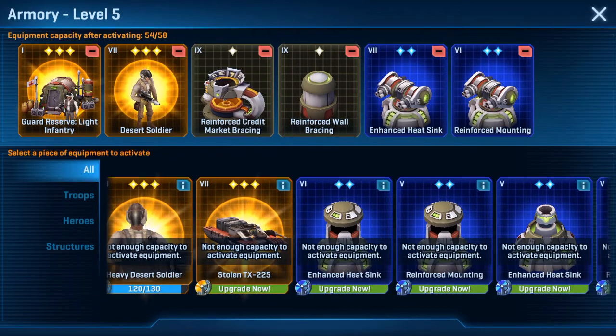Hey all, Adrian Sim here from Force SWC. It's time for another HD. As we know from my defensive video win that I just posted before, where I actually managed to get a win on my HD base, I've managed to unlock the Guard Reserve Light Infantry and the Desert Soldier skins work for it as well.